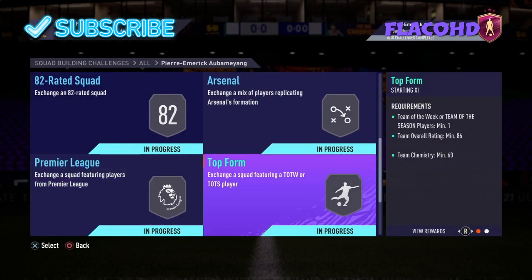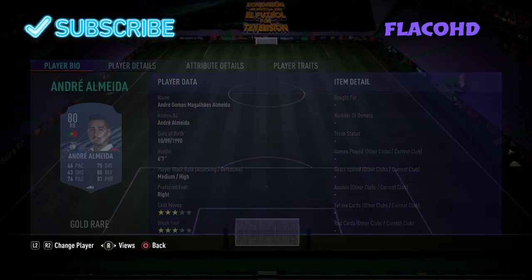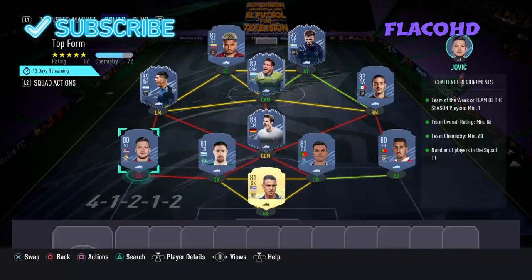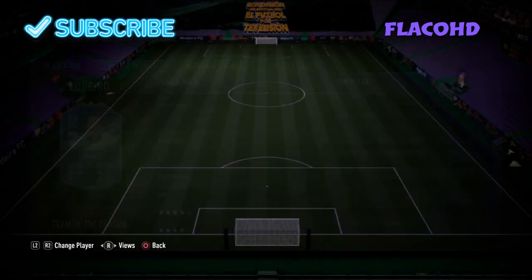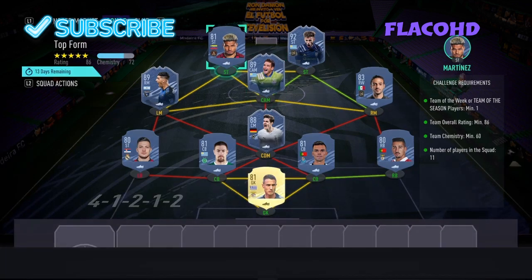Moving on to the next team — it's an 86-rated team with one Team of the Week, one Team of the Season, and 60 chemistry. In goal we have Vlachodimos. Right back is Andre Almeida. Right centre back is Pepe. CDM is Newhorse. Left centre back is Coates. At left back is Jovic. Left mid is Espinoza. Up CAM is Lodeiro. Our right mid is Carlos Villar. Our right striker is Rossi. And our left striker is Josef Martinez.